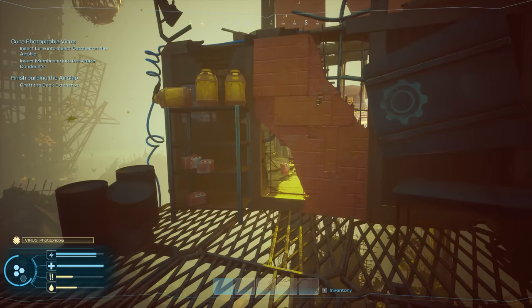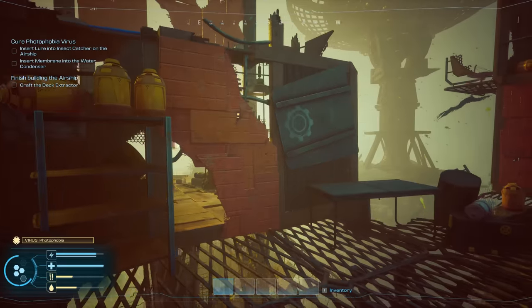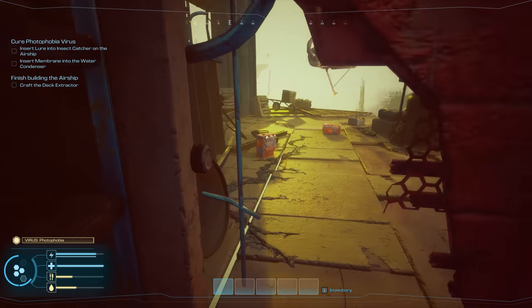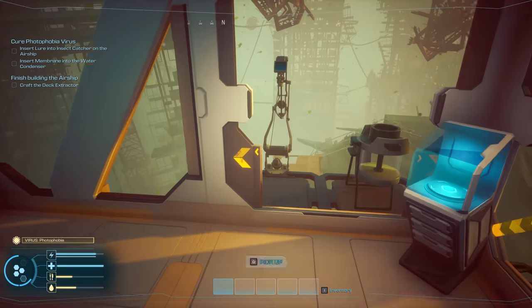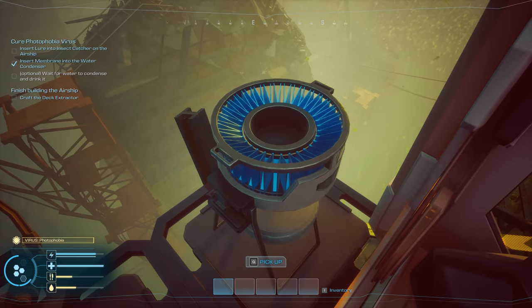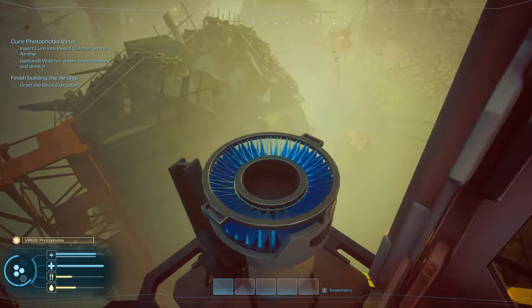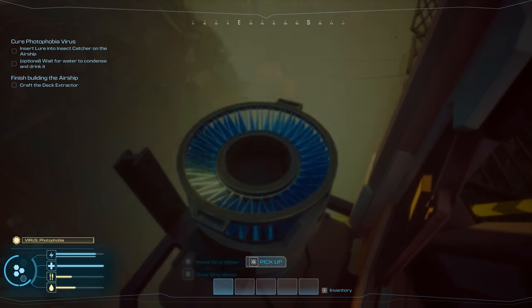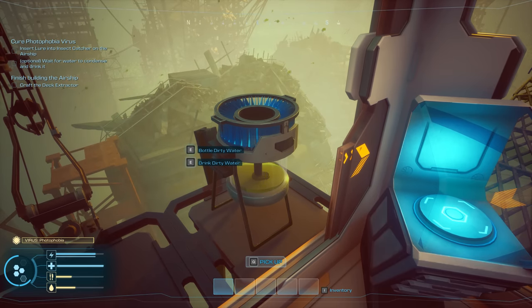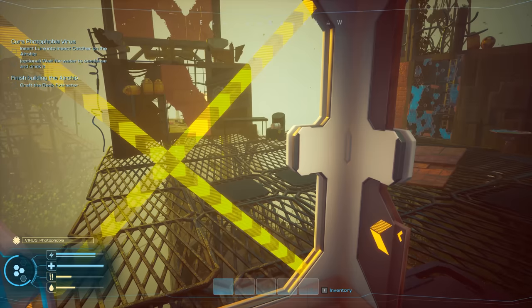Wondering if we can get back further — taking all the items here, stack of 20. There's a yellow flashing beacon over there. Found the fish trap — adding the condenser membrane. Bottling dirty water. We still need a transformer — I think it's going to be behind this door. More bodies, more dirty water bottles. Taking everything in sight.